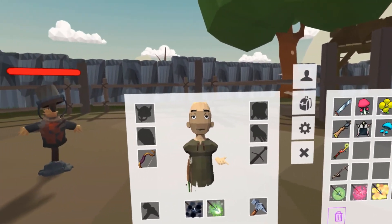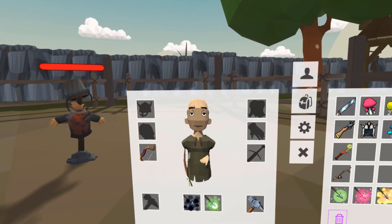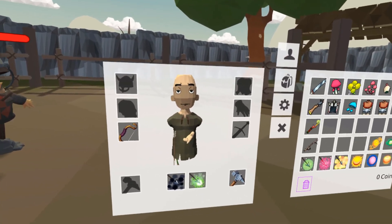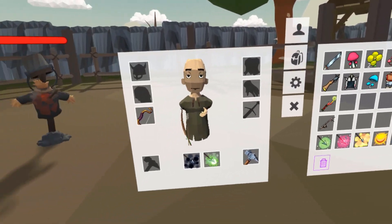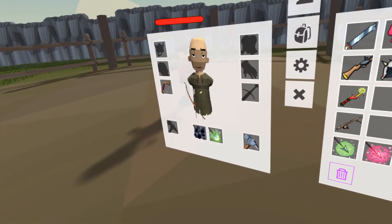It doesn't really feel super strong at level one. I've killed a couple of things. It feels pretty squishy and doesn't feel like it puts out a lot of DPS. We'll get into that in a minute — first I want to go over the abilities we have at the moment.